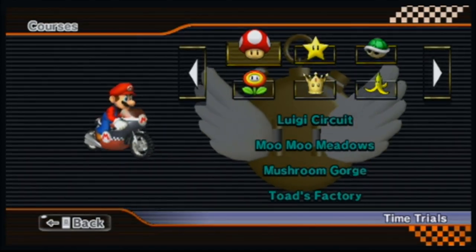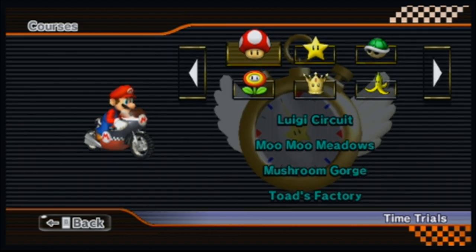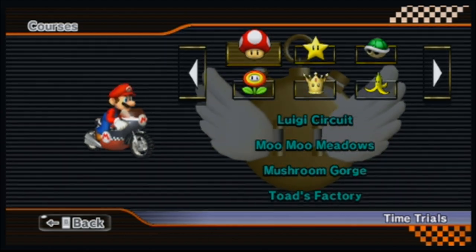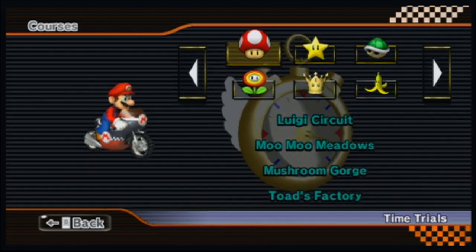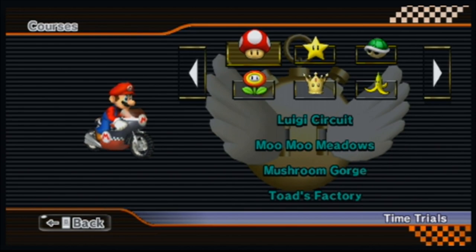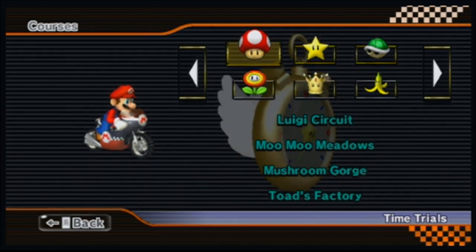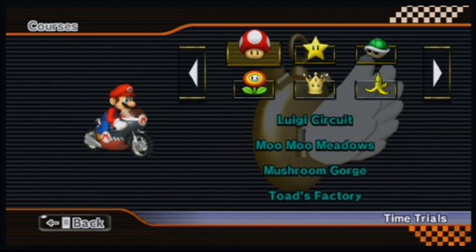I'm going to show you how to go backwards, not on every course, because there's something like 30 courses in this game. I'm going to show you the most important tracks — the ones that are hardest — they might not be the most straightforward tracks to bag on. I'm going to show you those, and I hope you guys find this video useful and hopefully you can bag after this.